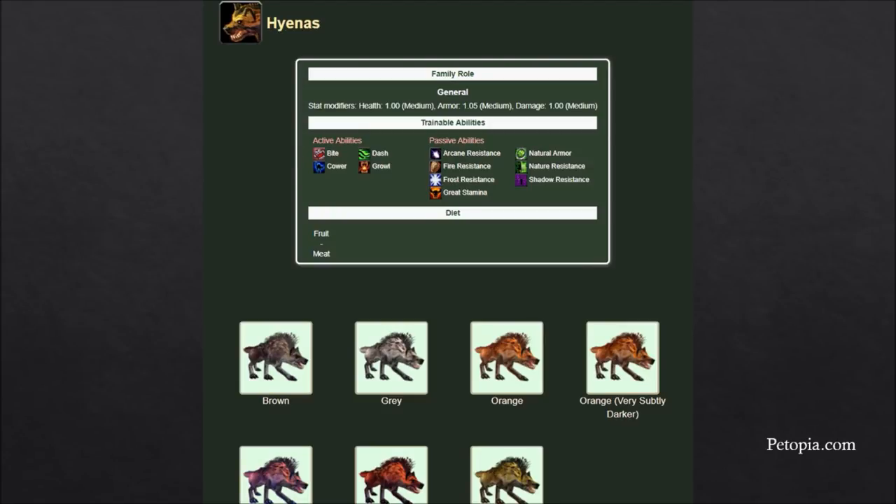Hyenas don't get much love. They're an all-arounder — not specifically good at any one thing. They do have Bite and Dash, so they have a sprint to stick to the target. One interesting thing about hyenas: they make the most annoying noises when you're killing somebody. If you really want to annoy people in duels or go camp someone, you can get a hyena and it'll be howling and snickering in their face the entire time. They have a psychological warfare element going on, and I actually think they look pretty cool.